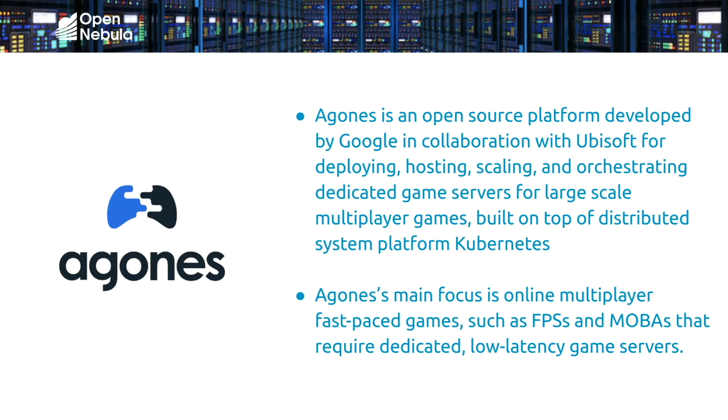Agones is an open source platform developed by Google in collaboration with Ubisoft on top of the distributed system platform Kubernetes. Agones extends Kubernetes so that one can create, run, manage, and scale dedicated game servers within Kubernetes clusters using standard Kubernetes tooling and APIs. Agones's main focus is online multiplayer fast-paced games such as first-person shooter games and multiplayer online battle arena games — games that require dedicated, low-latency game servers.